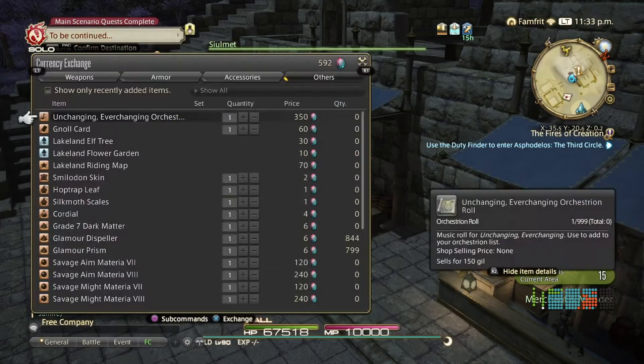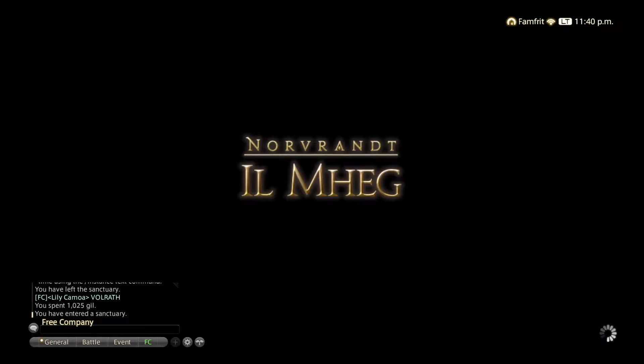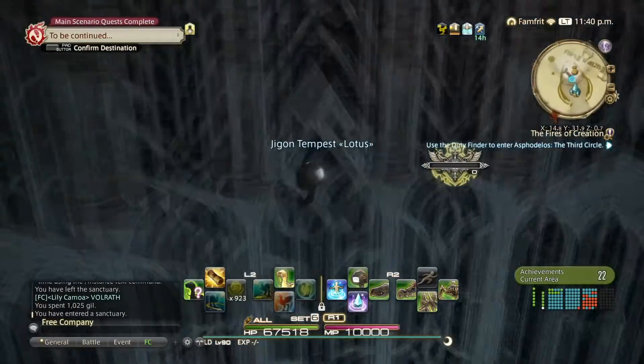Take a peek. This gem trader here has triple triad cards, music scrolls, furniture, and of course your riding maps. Riding maps let you go faster in the zone, get around quicker, and do more things.